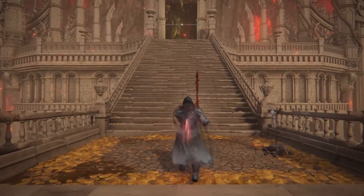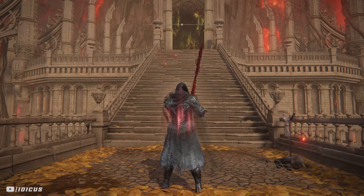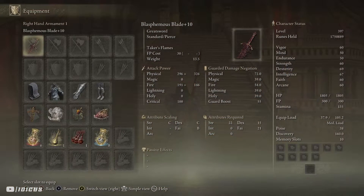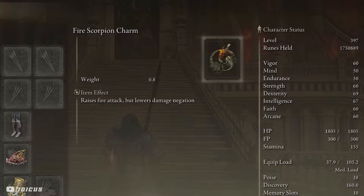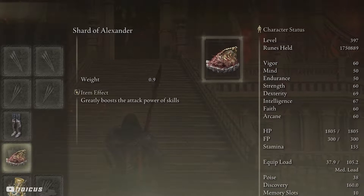So all you're going to need for this cheese is the Blasphemous Blade — mine is level 10, obviously the higher the better. I also recommend using some strong talismans to buff your damage. I'll be rolling with the Ritual Sword Talisman, Godfrey's Icon, Fire Scorpion Charm, and the Shard of Alexander.